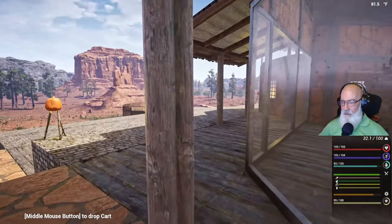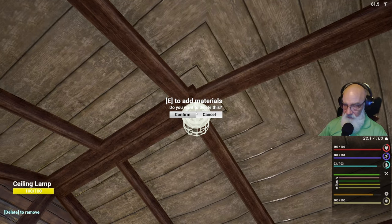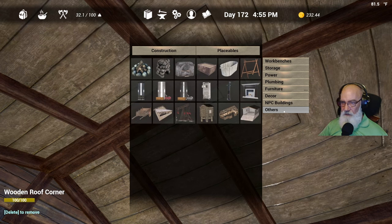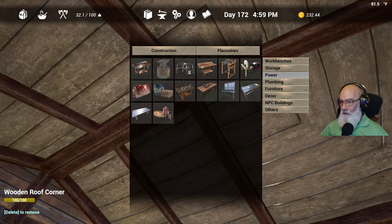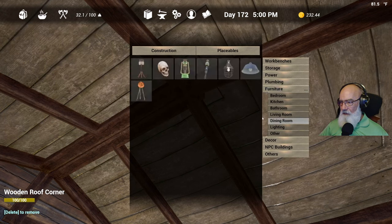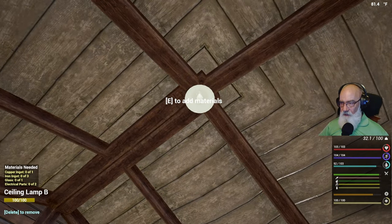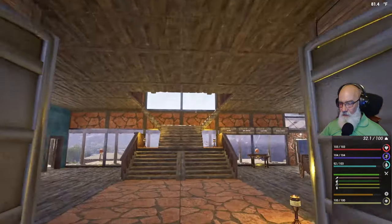Instead of that, I'm thinking we'll put that overhead lamp here, just like we have before. Placeables, furniture, lighting — there we go. Place that there and see if we can wire this into the downstairs lights. We need one copper, three iron, one glass, and two electrical parts.